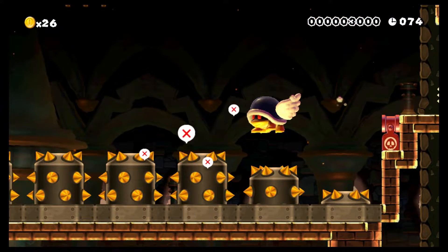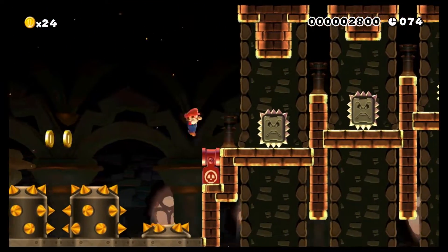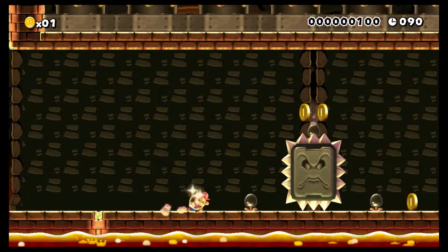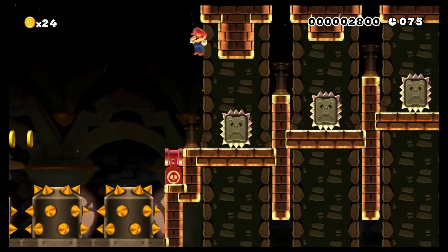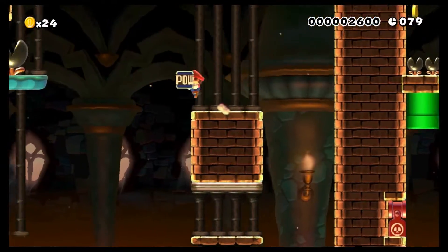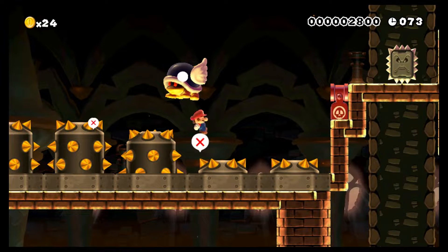Nice — wow, definitely got the thwomp part down, that was sweet! The coins are indicators of where I need to go. If I keep my momentum and jump and land where those coins are, I'll take that giant buzzy beetle for a ride. Yeah, this is really well made — this is an awesome level, I'm a big fan. I think I'll just have to go a little bit further on that last spin jump.